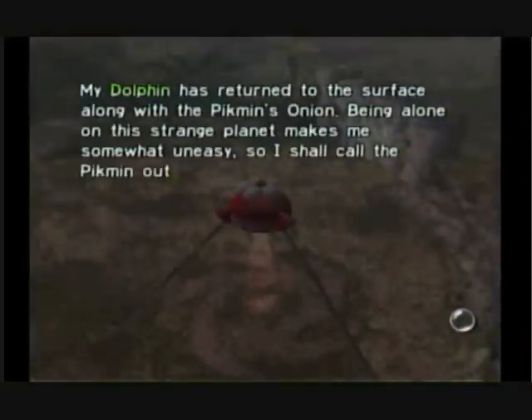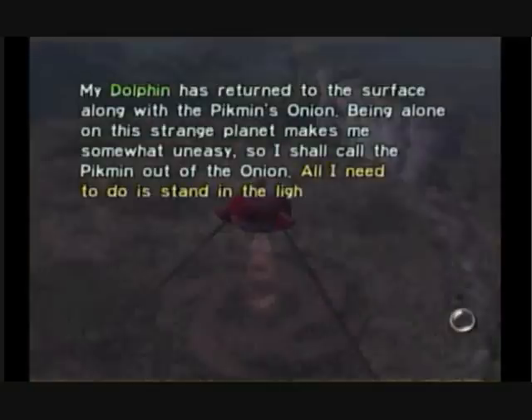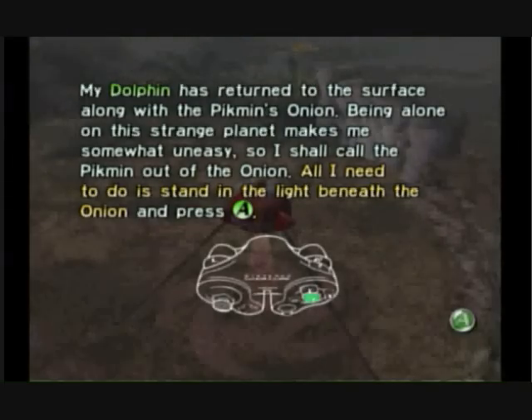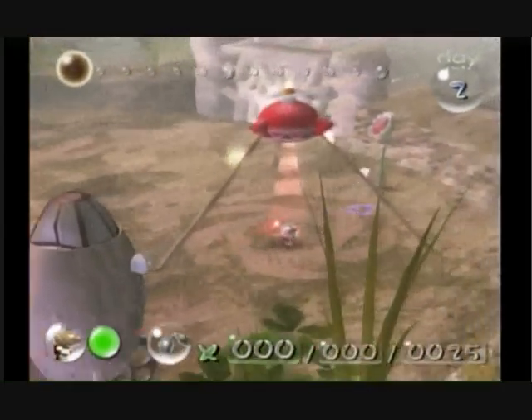Being alone on this strange planet makes me somewhat uneasy, so I shall call the Pikmin out of the onion. All I need to do is stand in the light beneath the onion and press A — and there, just in case you forgot where A was on my controller. Press A.